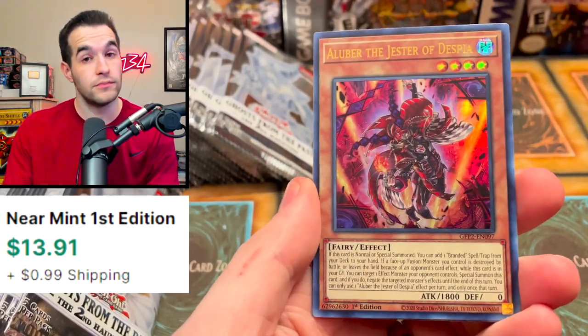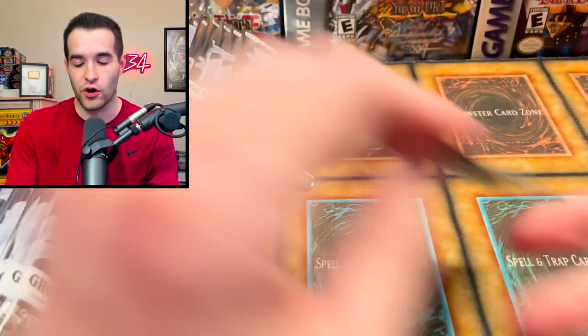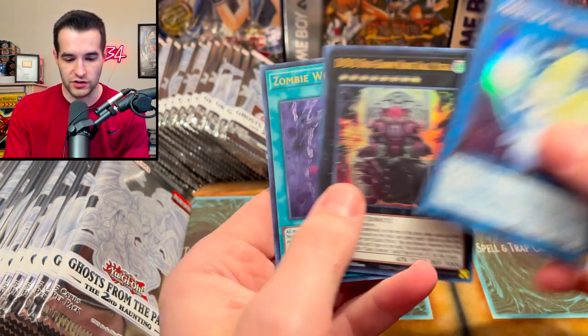Asking and you shall receive — that's how we do it. We got an Aluber. It's really the only card worth over $10 besides the Ghost Rare, so that's the one we want. Hulk Fibrex is still down at $6 or $7. Protector of the Agent of the Moon.